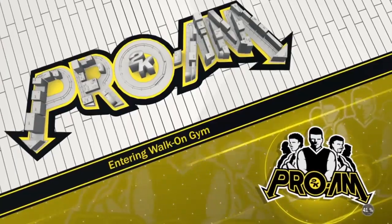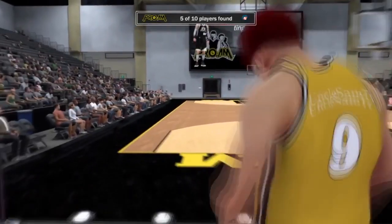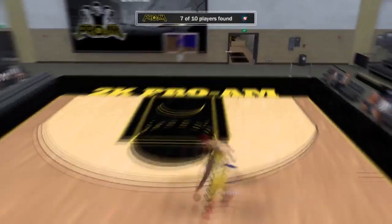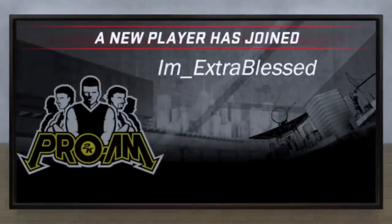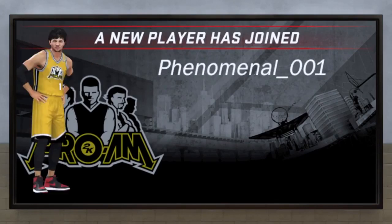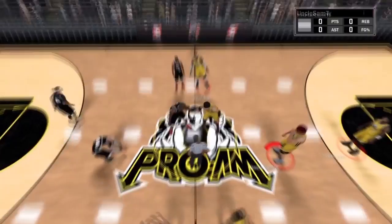This glitch takes around two to three minutes depending on how quick you can find the Prime walk-on game, and yes, that is the first step — just go ahead to your Prime and find the Prime walk-on game. Once you find it, just simply hold Options before the game starts.